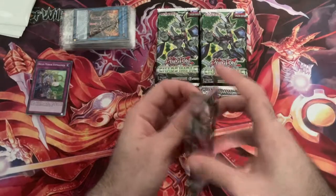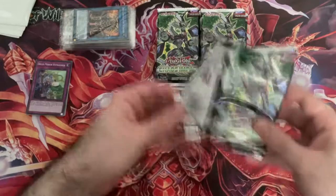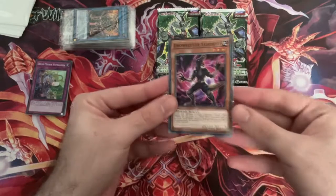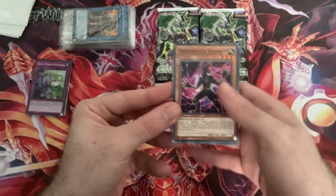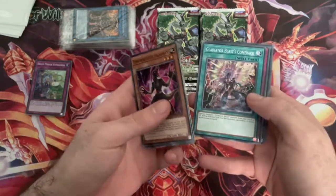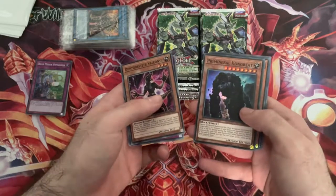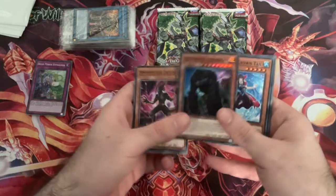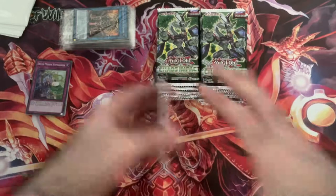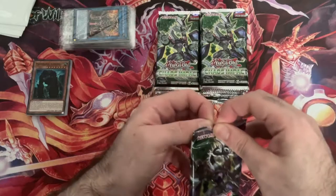I'm going to put the common Supers and stuff over there. If we pull any Ultras or Secrets, we'll separate those. But at the moment Rares and Supers are basically common - there's no point splitting them off. We've got Dino Wrestler Valionix, Crusher Run, Aromage Laurel, Gladiator Beast Comeback, Dream Mirror Onaromancy, and another Super: Prime Mineral Congrete. So far nothing to note - on to the third pack.